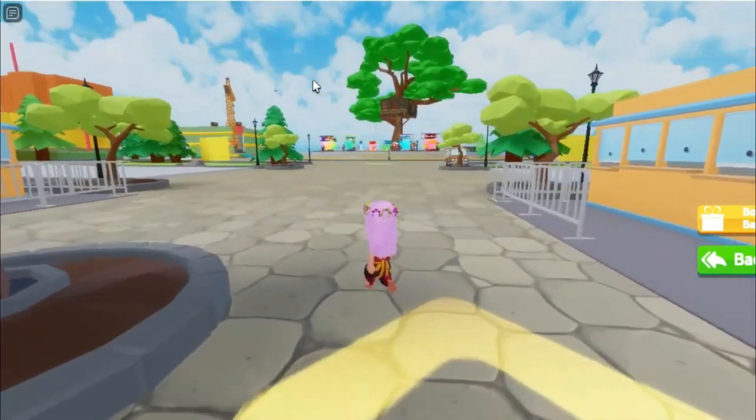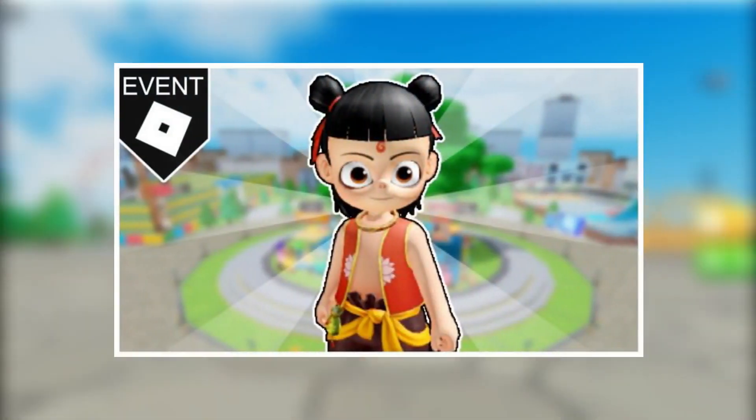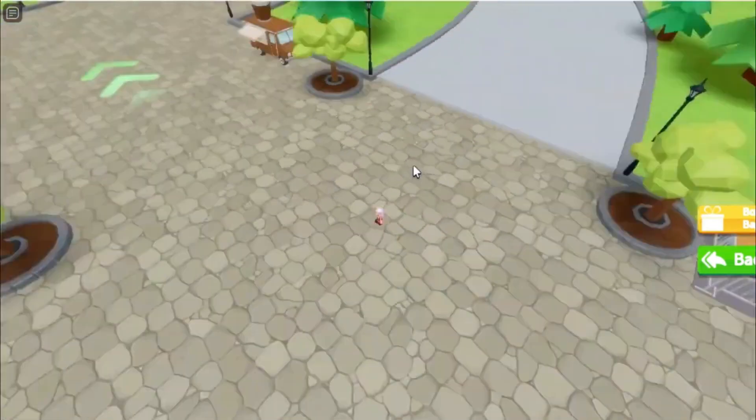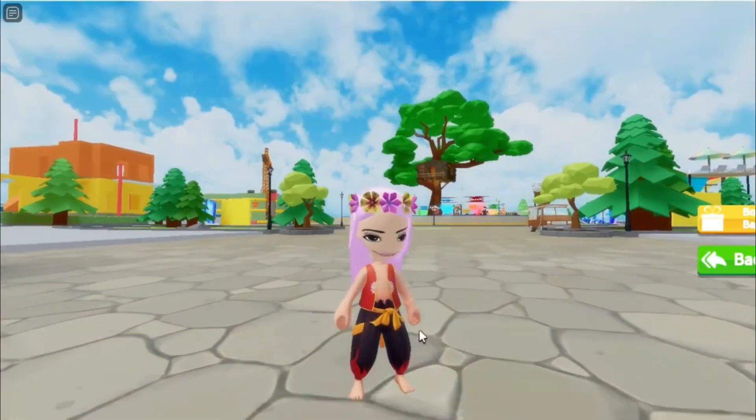Kid Nessa Pouch is another neck accessory in the game, just like Kid Nessa Collar. As a part of the Kid Nessa bundle, it was also published on July 8th, 2021 in the Avatar Shop by Roblox. As of July 22nd, 2021, it has earned 1,366 favorites.